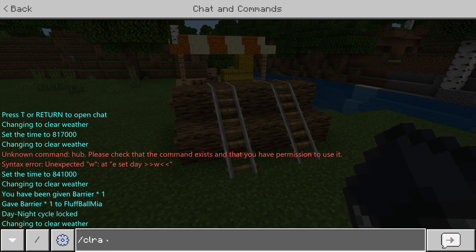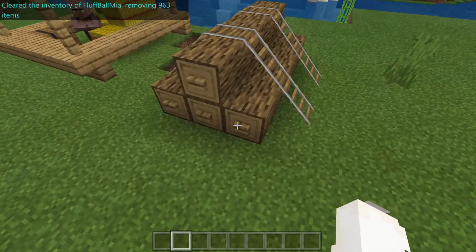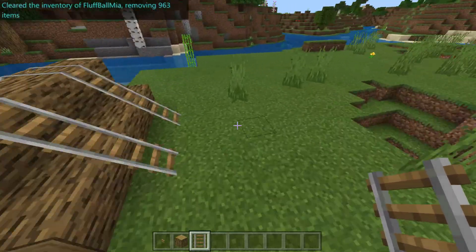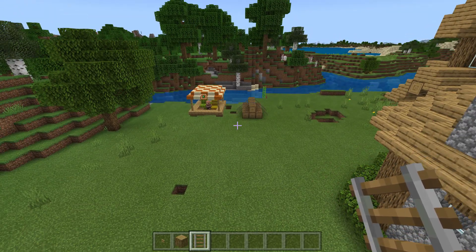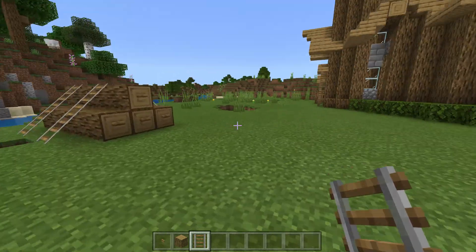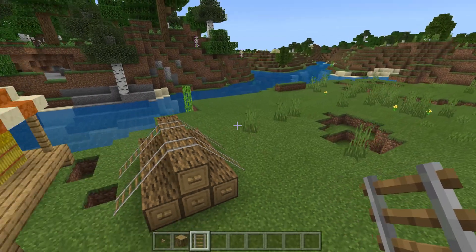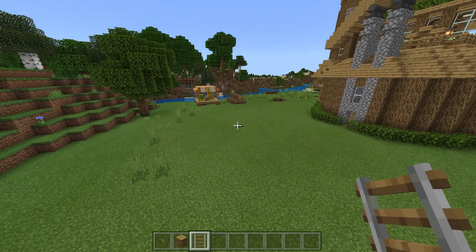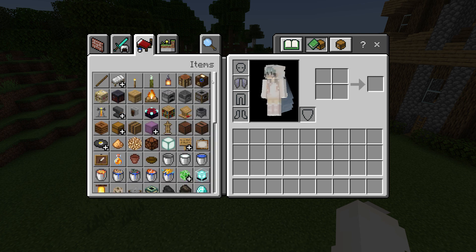Let's just clear our inventory. Let's build a few of these because I think they look pretty good. Where should we put this? I don't really know if I should build another one since there's already one. Oh yeah, it clears out your elytra. I don't really know if it'll look any good if I build another one. Let's just stick to one.